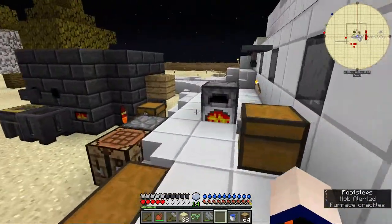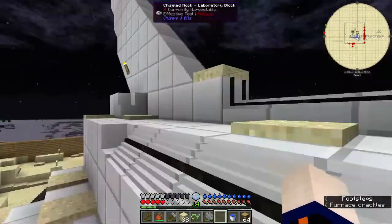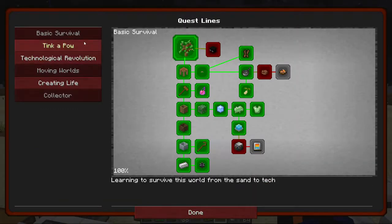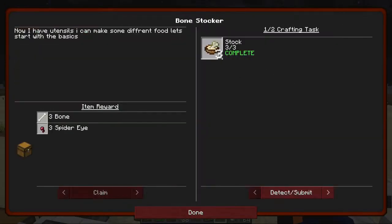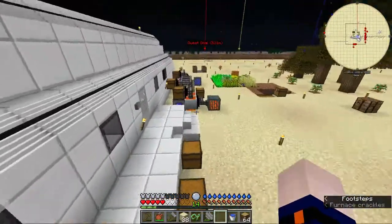We are going to continue on our quest to do quests and try to work through as many as we can. First of note, in Basic Survival, I finally got the spider eyes I need for spider eye soup.